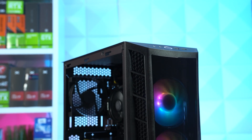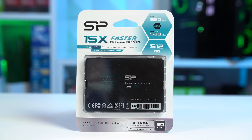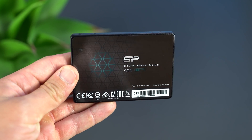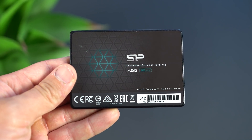Next up is our storage. For this $500 gaming PC I set the goal of hitting around a 500GB SSD for as cheap as possible, and I ended up grabbing this Silicon Power 512GB model for just $47. This is a 2.5-inch drive with average SATA SSD speeds and no DRAM, but for these budget gaming PC builds, something like this will work perfectly fine for you.